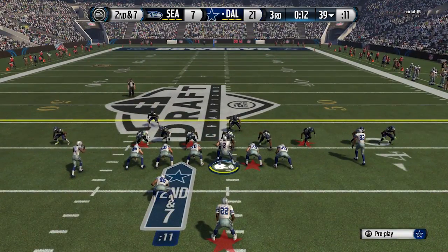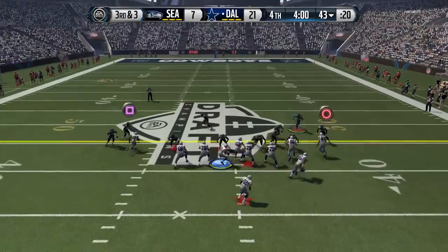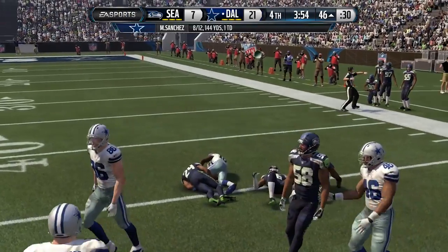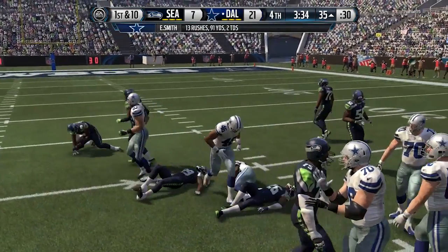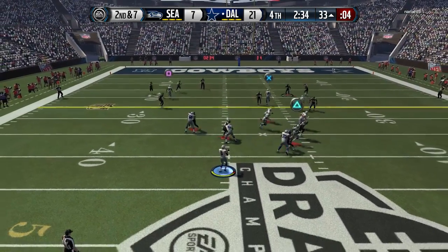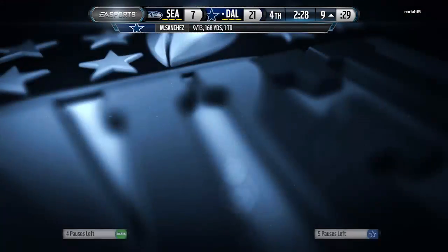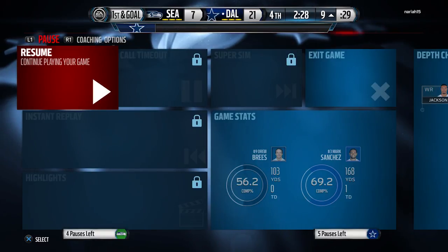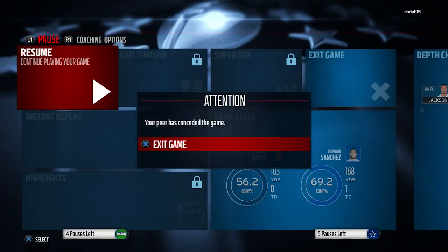Now on offense it's time to chew some clock — we're up two scores, just need first downs and to run out time. Running it back up the middle, audibling out of passes into inside runs. Brandon Cooks gets another short pass — easy completion. It looked dangerous but based on the man coverage I knew the other defenders couldn't make a reaction and get the interception. We then go to Emmett Smith in the passing game but he's covered perfectly so we look downfield and find our tight end — extremely rare not to see a guy go to his running back on a screen and still complete the pass. My opponent rage quits and we walk away with the win.